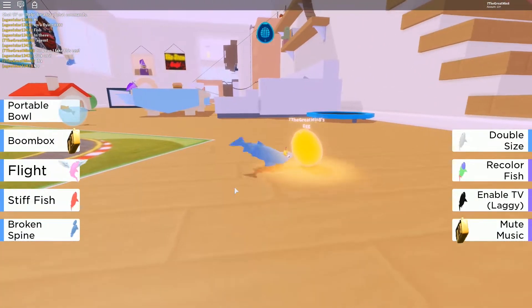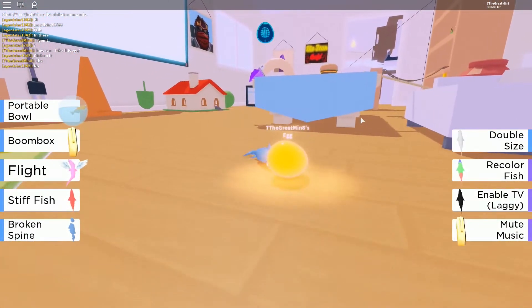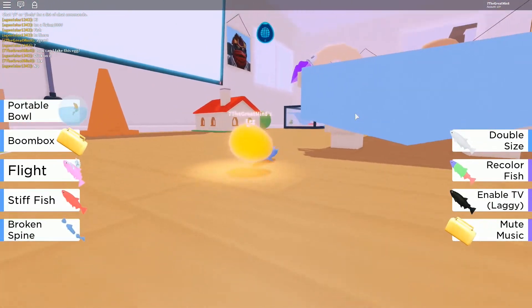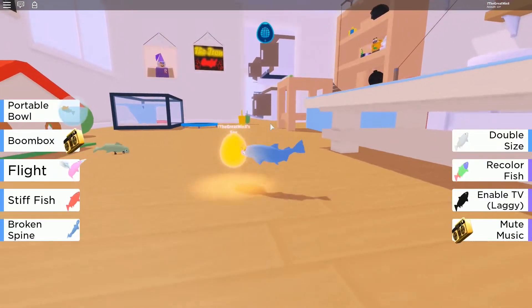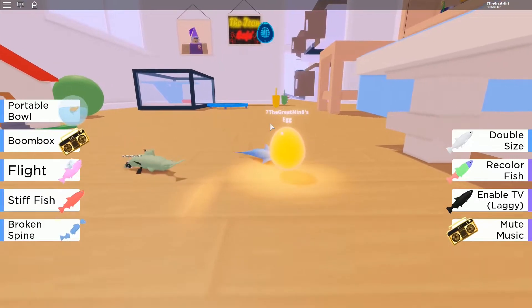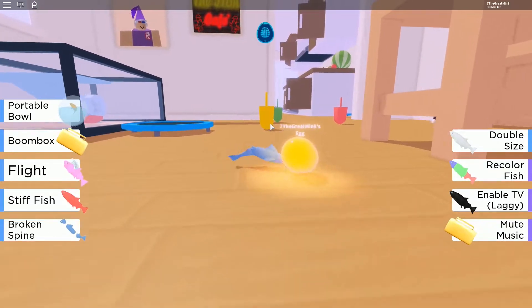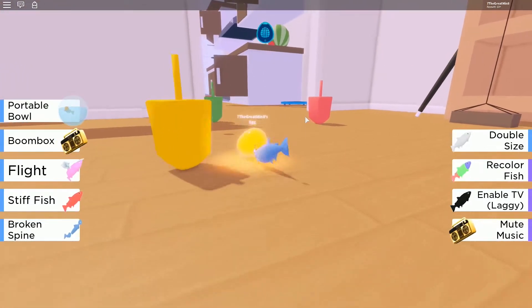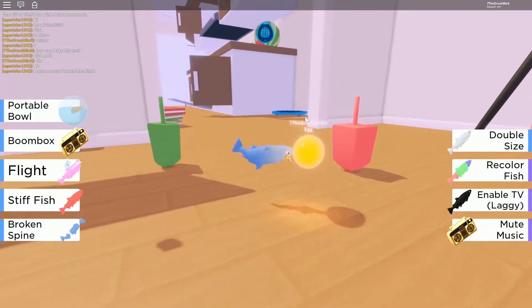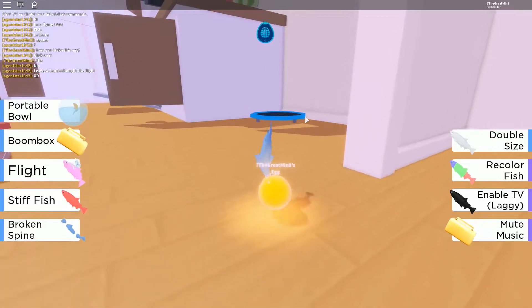When you grab this egg, you should go over there, right there. You should go to that place and go up there. It's gonna be a little hard to go there because I need to go over there. Let's try to go up there. I think this is gonna be a real challenge, but let's do this.